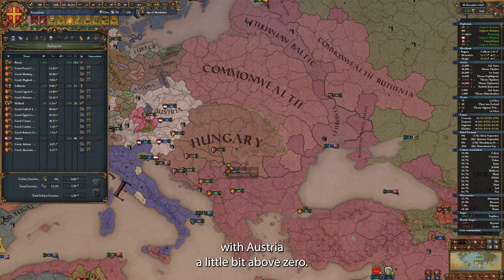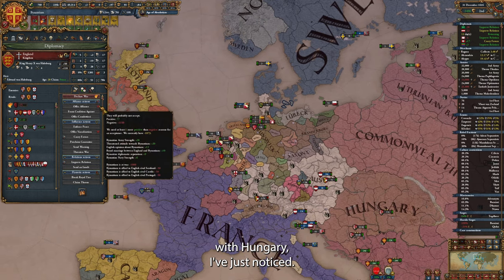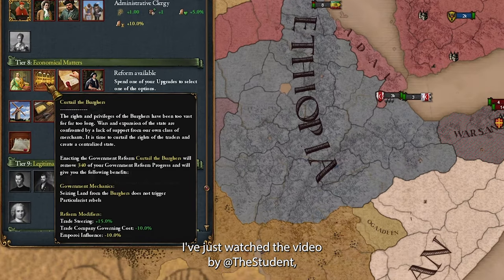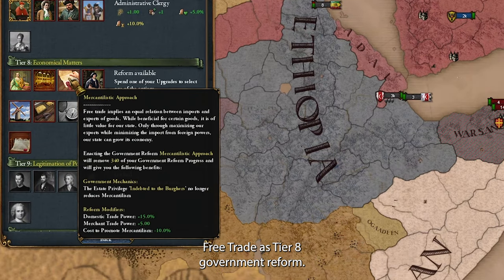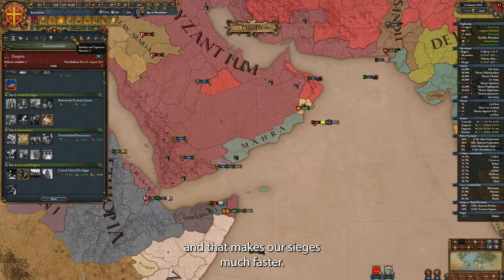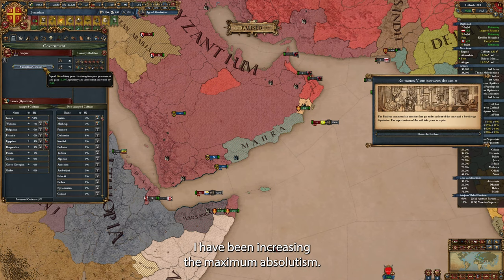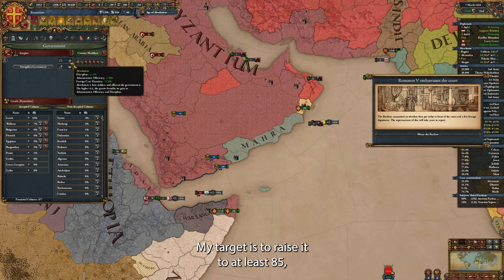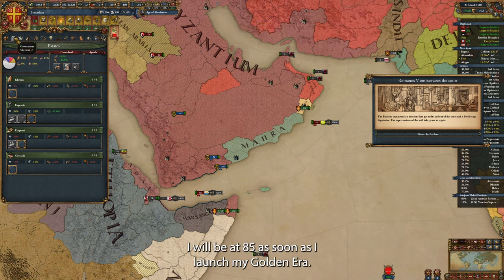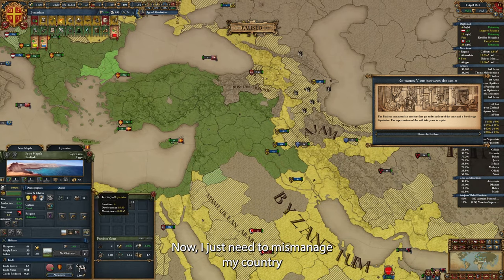Apparently we also share our dynasty with Hungary — I've been a bit casual about my personal unions so far and may need to start paying more attention to these opportunities. I've just watched a video by The Student describing the benefit of embracing free trade as a government reform — basically it makes it easier to enact the policy to improve inland routes for our traders, making sieges much faster. However, for this game I've decided to go with my favorite, the war economy. In the background for the last few years, I have been increasing the maximum absolutism. My target is to raise it to at least 85 so I can successfully pass the court and country disaster. After cancelling most of the estate privileges, I'm almost there — I will be at 85 as soon as I launch my golden era. Actually, I'm already at 85, so if I get more it will go to the buffer. Now I just need to mismanage my country for a few years to launch the disaster.